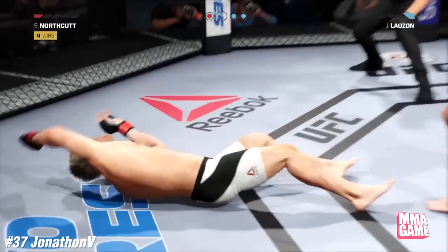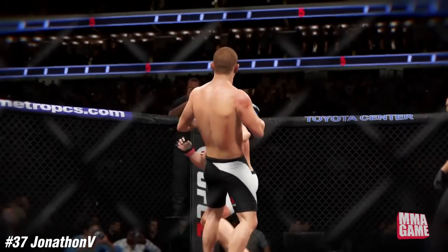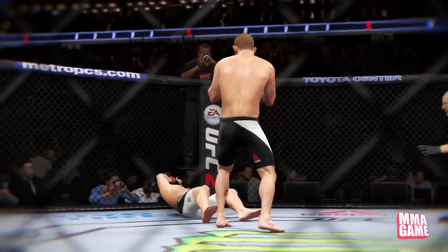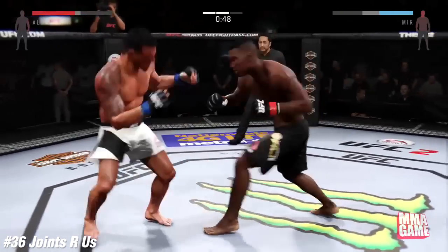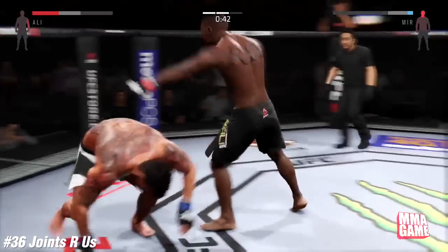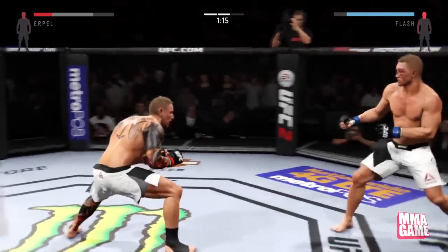Number 37 — Jonathan B. Oh, catches him! We'll have to take another look at that — in mid-spin, he ducks down and gets wrecked right to the chin. Beautiful shot. Number 36, Joints Are Us. This is actually a deadly knockout. Look at this combo — he keeps getting rattled, and mirror — oh my goodness.